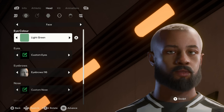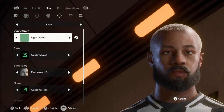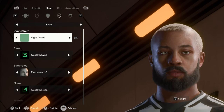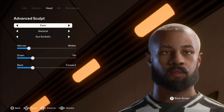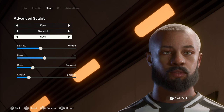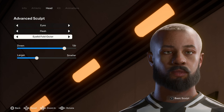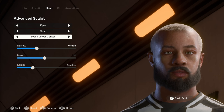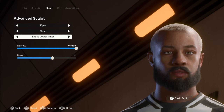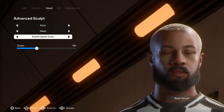Moving on to his face — he has light green eyes. I actually don't know if you'd see Ivorians with light green eyes but I just feel like they should be there, and light green just looks good on him. I was going to go hazel but I went with light green and it looked good in my opinion. For the eyes we're going to advanced sculpt, starting with the eye sockets, then the eyes, and back to the eye sockets. For the flesh we have eyelid fold center, eyelid fold outer, eyelid fold inner, eyelid lower center, eyelid lower outer, eyelid lower inner, eyelid upper center, eyelid upper outer, and eyelid upper inner.